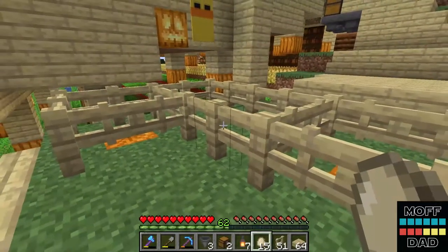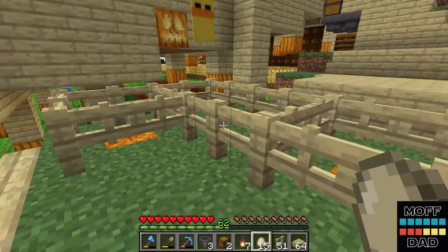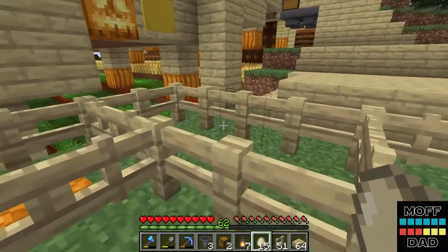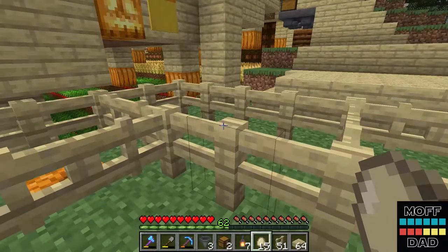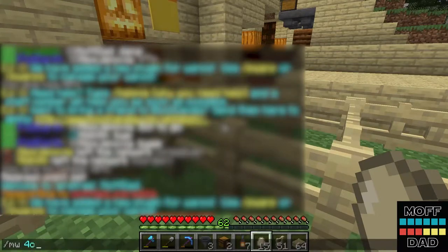We do need to go get some more eggs. We have 15 eggs right now — that might be enough to get two chickens going, but it'd be nice to fill this thing up right off the bat. So let's first do a warp to the Four Corners trading post: slash m w space the number four corners.